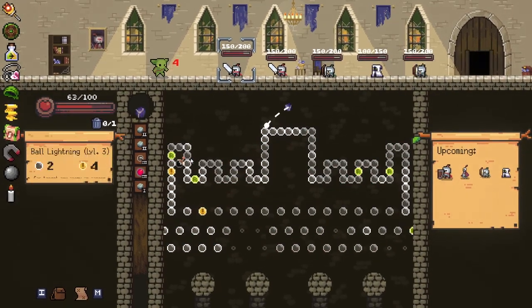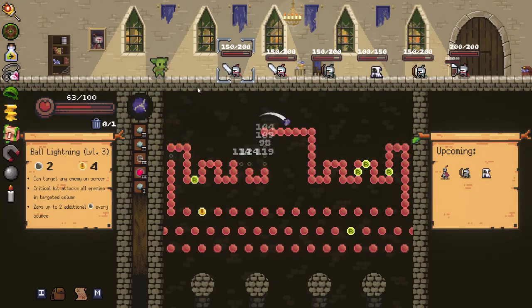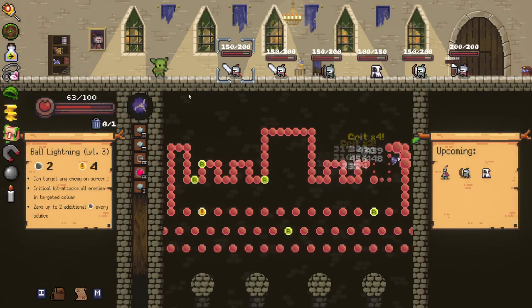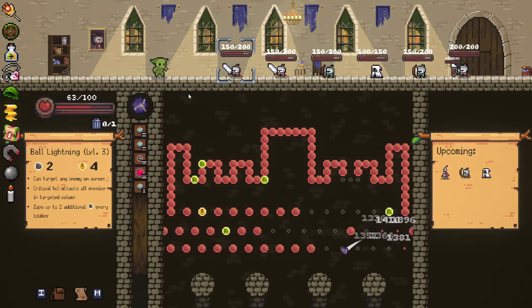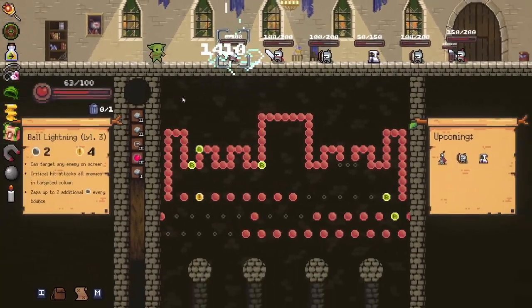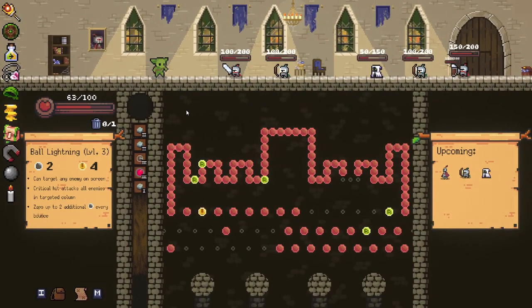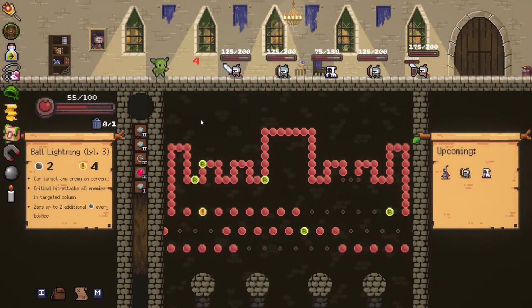Now we'll grab this bomb over here. There you go. We'll grab a few crits here and there. There are so many refreshes on the board — it's insane. Good — you're 100% dead. Our elite isn't even out yet. He's coming out the door any second though. We are going to take some damage from these arrow dudes. Our health isn't great, I will say that.